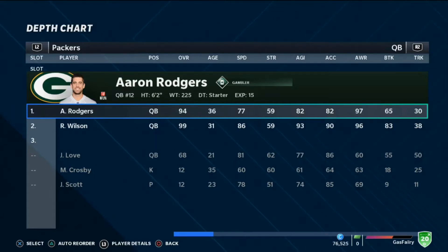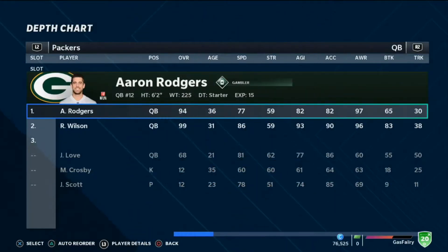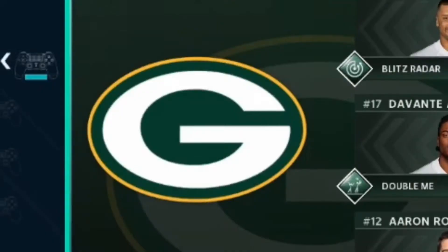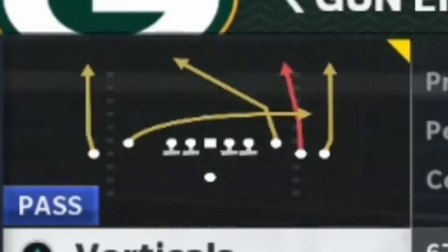What's good everybody, I'm the coming attraction and welcome back to another Madden 21 challenge gameplay. Today we got Russell Wilson going against Aaron Rodgers to see who can throw a 99-yard touchdown pass first. To make everything even, we put Russell Wilson on the Green Bay Packers so they'll have the same receivers and same blocking. Both players will be running the verticals play out of the gun empty base flex, and both defenses will be running cover two man.